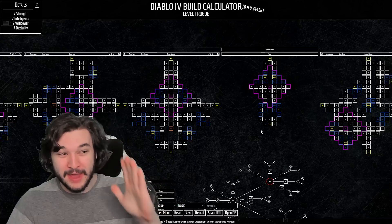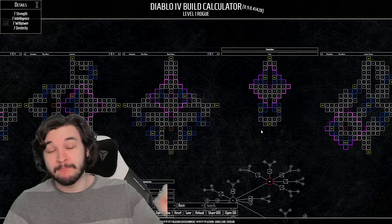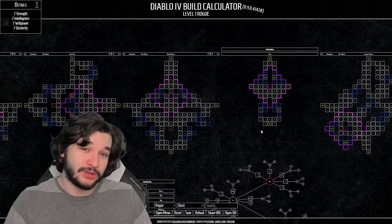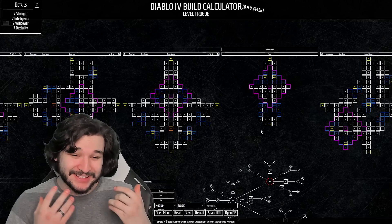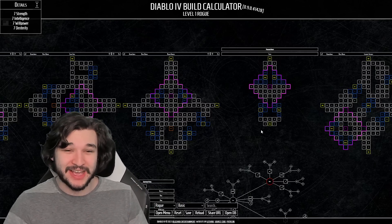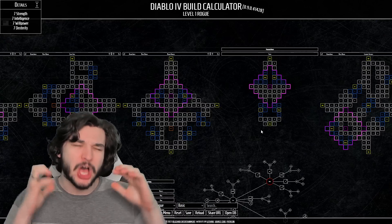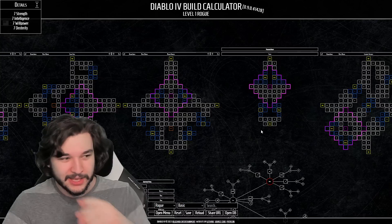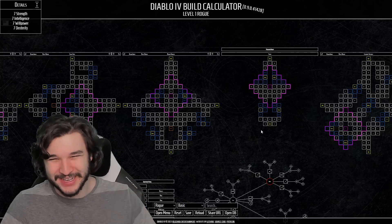This is why we have to separate 1-50 leveling builds from end game builds, because this is where your end game builds are going to be built around - massive damage increases, survivability, or just massive bonuses in general from your glyphs. Hopefully you guys enjoyed this. I haven't had as much fun diving into end game upgrading systems as I have in Diablo 4. If you're interested in more Diablo 4 content, there's going to be a ton of videos in the next week to three weeks, so be sure to subscribe.